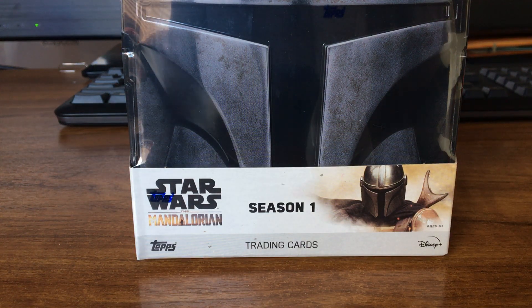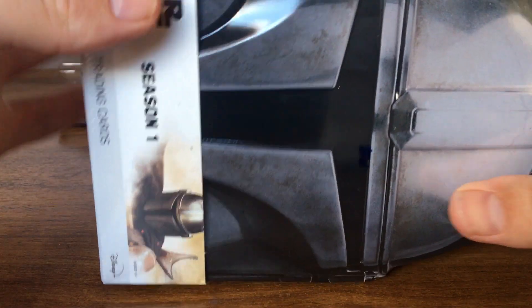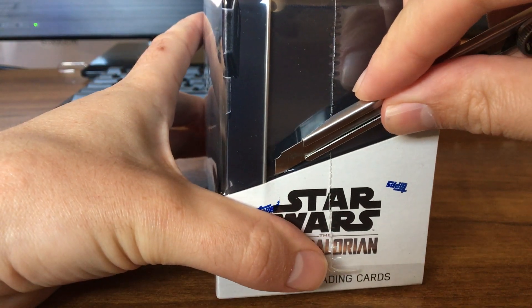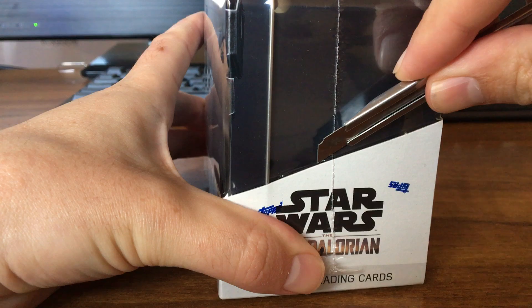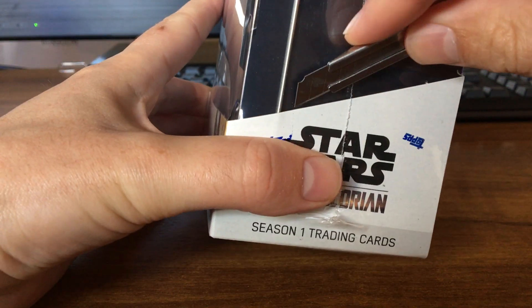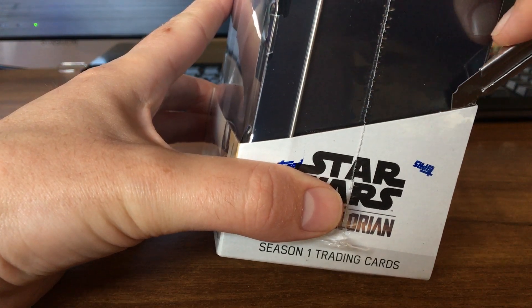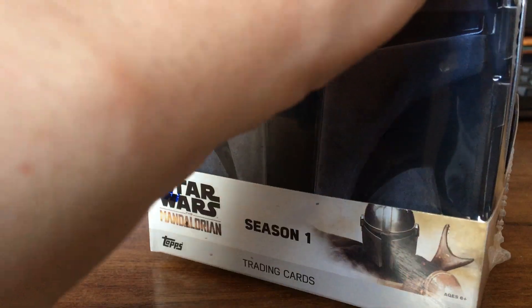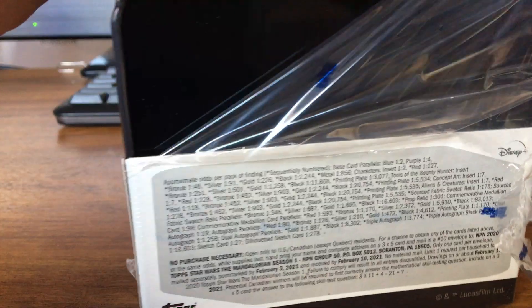Ok here we go, welcome to part 6 of the case break, Mandalorian Season 1. I don't even know what to call these case things — tins, that's right. Sorry, I had a blank there for a moment. So we got these beautiful collector tins, the Mandalorian helmet.